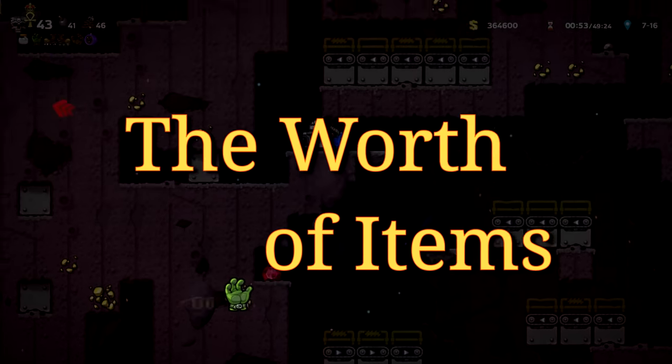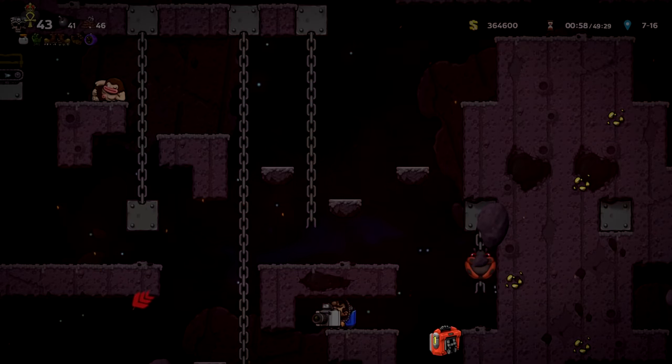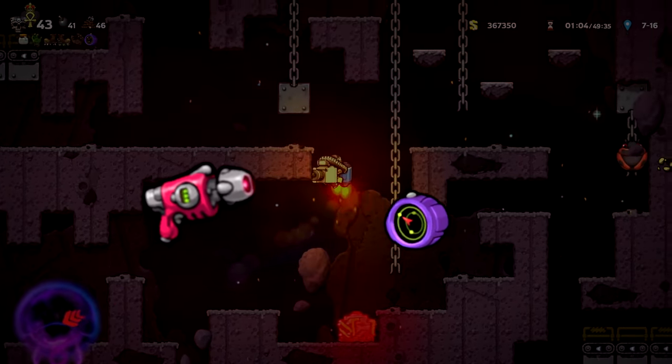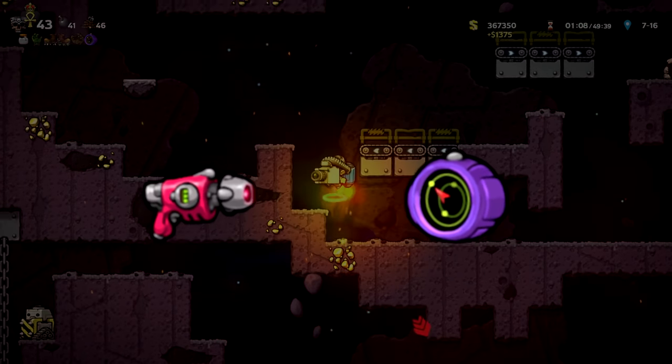Nearly every item is useful toward a Cosmic Ocean win, but there are two mutually exclusive items that will shape your run: the Clone Gun, obtained from the Stars Challenge in Tidepool, and the Alien Compass, which you get by following Van Horseface's side quest through Volcana and the Temple.